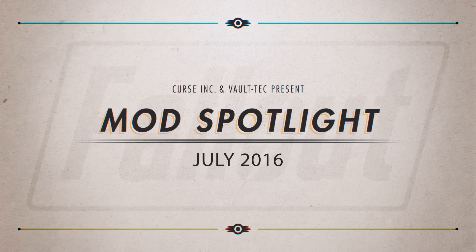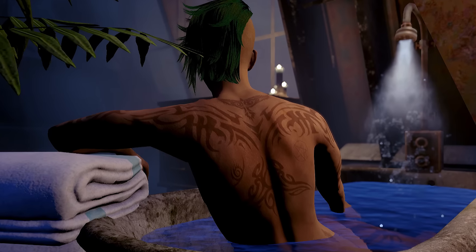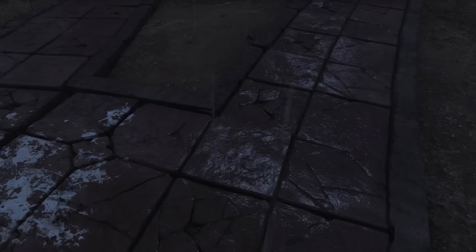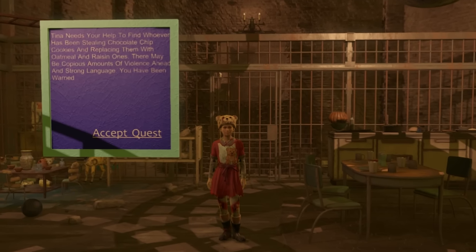Greetings, fellow mod lovers. We have some outstanding creations for you to check out this month, including two awesome sets of power armor, working showers and sinks, as well as an HD rework of many of the game's textures. But to kick us off, let's take a look at Tina's Cookie-pocalypse now.